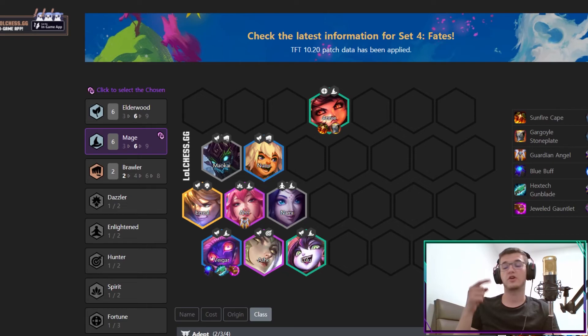You can actually start the Elderwood Mages comp with the same early game as the Brawler Ash comp, then decide later which direction to go based on what champions and chosen you find. That's it for the video — let me know in the comments if there are other compositions that can get free ELO in patch 10.20, and if these comps helped you. If you enjoyed the video, smash that like button, subscribe, and play some more TFT. Until next time, see ya!